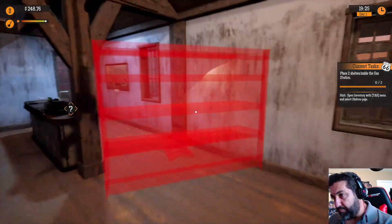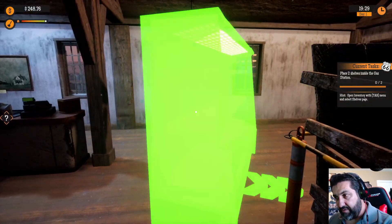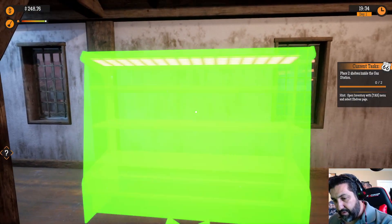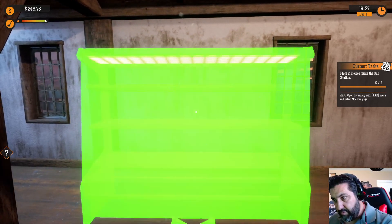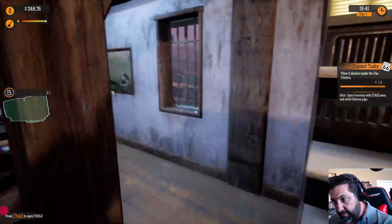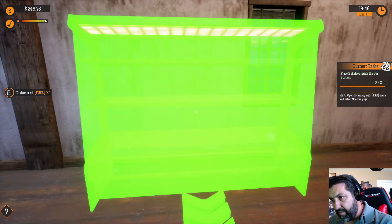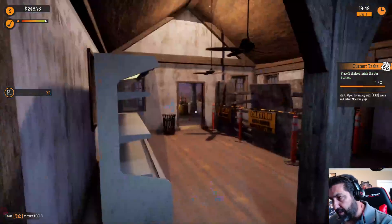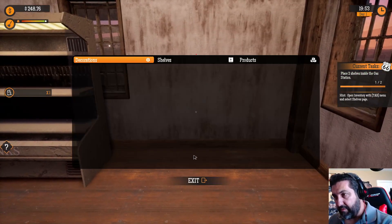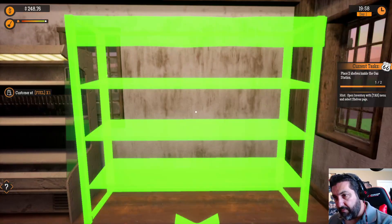Alright, where are we gonna put this big boy? We're gonna put it right here. Let's turn this around so that it's facing the right way — there we go. Oh no, I can't put it outside, I wasn't trying to put it outside. Let's see — a little bit more. Can I still get through there? F to pick it up. There we go, now I can get through. Let's get this one — shelves, we're gonna do the food snack one definitely right there.